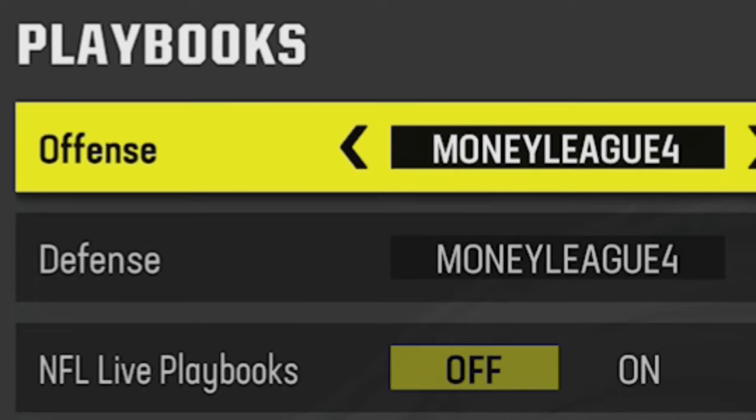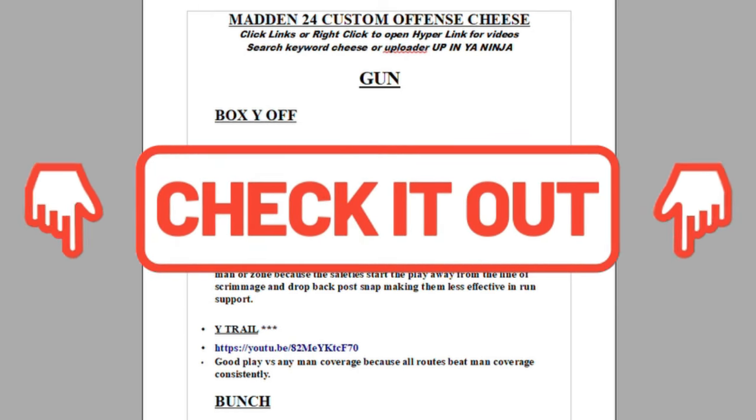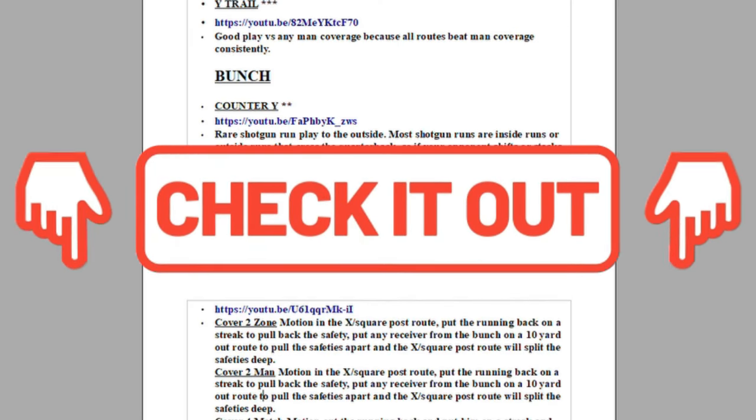The plays from today's video can once again be found on my custom offensive and custom defensive ebooks, but if you guys use team playbooks they can also be found on my New Orleans Saints offense and Las Vegas Raiders defensive ebooks as well. If you want more help or more money plays you can instantly download these or any of my ebooks simply by clicking the links in the description or the top pinned comment.